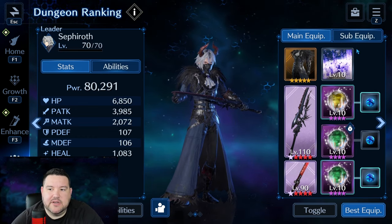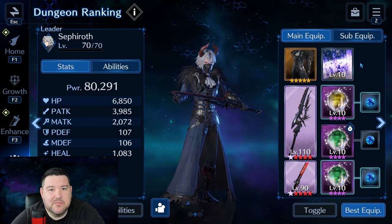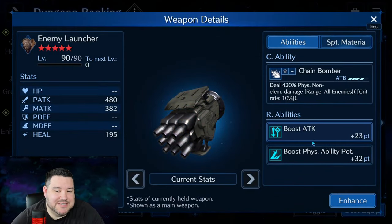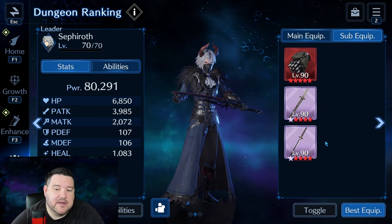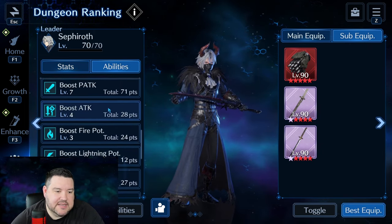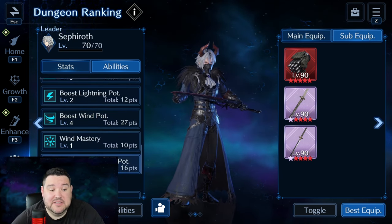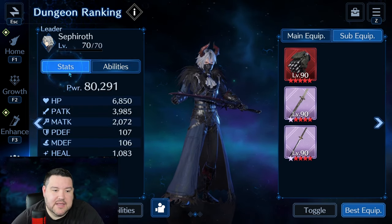Using the Wind Mastery outfit and regular limit break because single target DPS is more important to me than AOE. For sub equipment, I've got this for boost attack and physical ability potency, plus two more boost P attack pieces. You can see he's got wind potency level 4, which is not that great, and physical potency level 3 — pretty great for where we are.